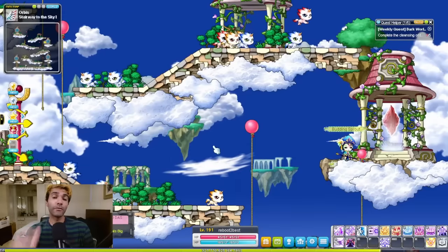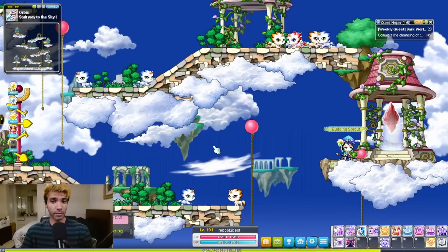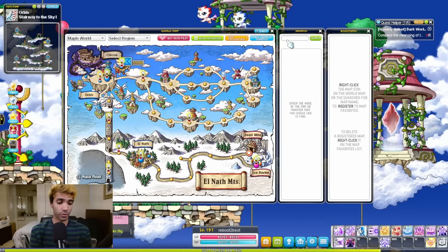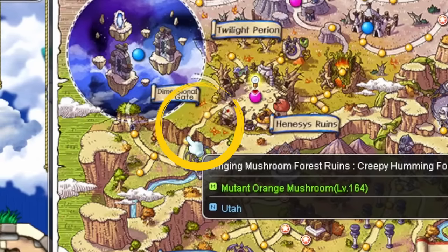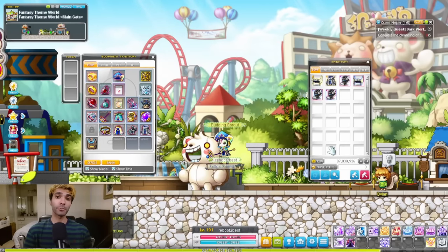Some tips before we start. If you are ever confused about where a mob is located, simply open the map, go to the search bar, type its name, and then click on said character. The maps containing the character will then light up.